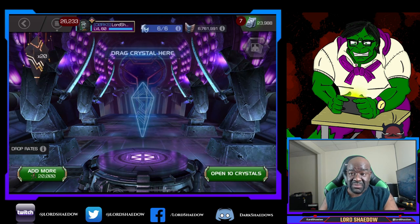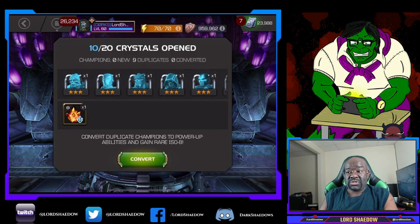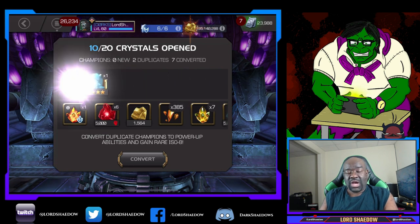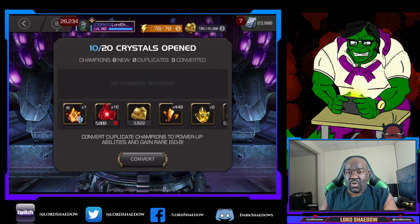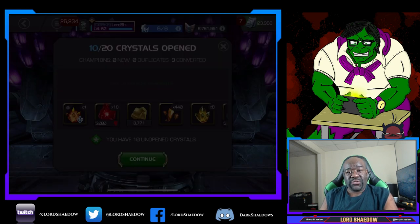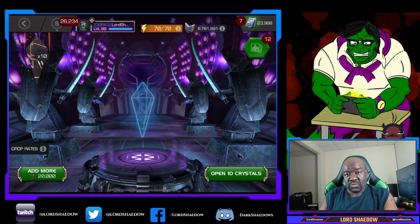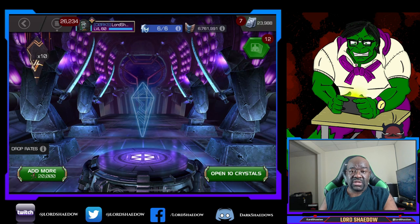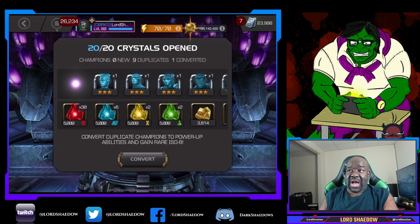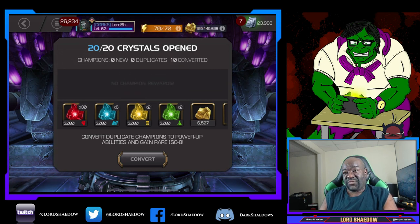I don't have a six-star Hit Monkey and I wished I had taken my five-star up sooner. He's going to be used in Act 6 against the Grandmaster. The two champions I'm going to bring in for the Grandmaster are Doom and Hit Monkey. Of course I'll be able to throw anyone else that's still alive at him, but I'll have three champs to clear the paths and then Doom and Hit Monkey to throw at the Grandmaster.